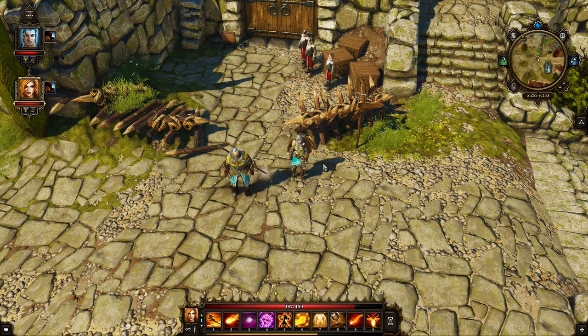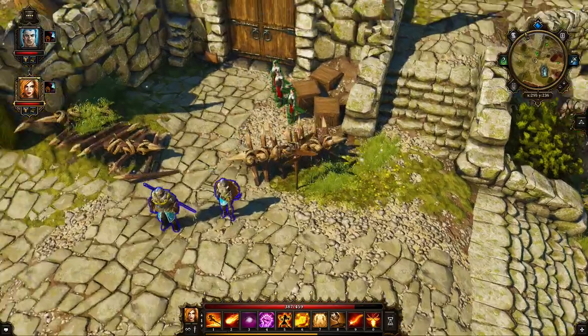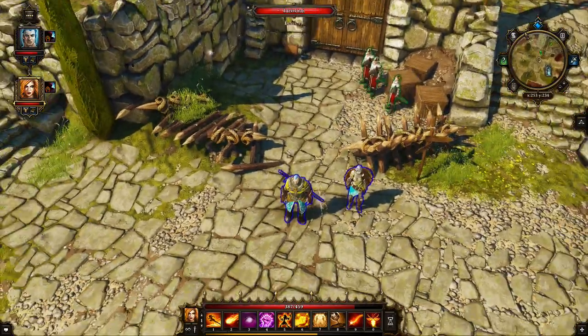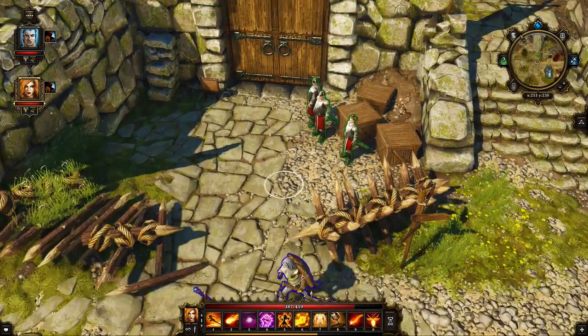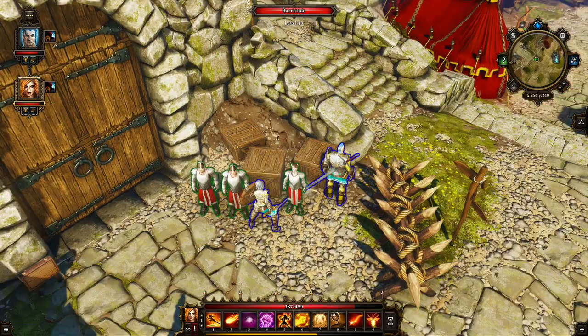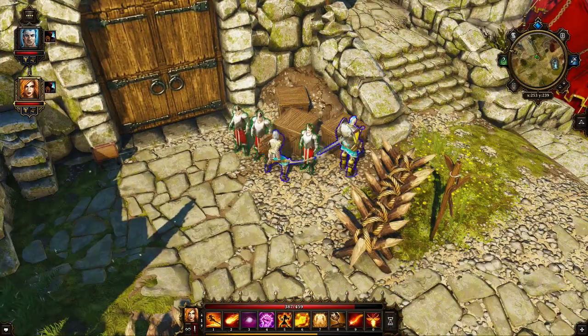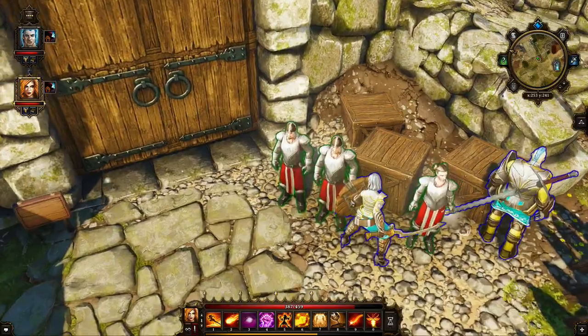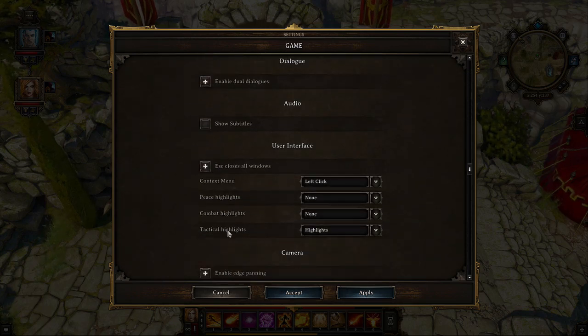Let's talk about highlights. You can hit a button to toggle highlights on and off — your characters are highlighted in blue, friendlies in green, neutrals in orange, and enemies in red. This is especially helpful when playing with friends to avoid accidentally targeting allies. You can also set highlights to always be on via Options > Game, where you'll find 'Highlights,' 'Combat Highlights,' and 'Tactical Highlights.'